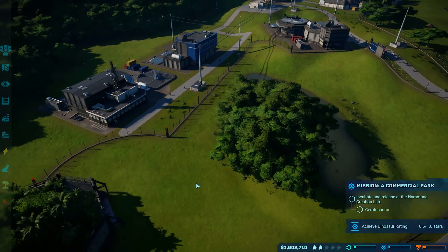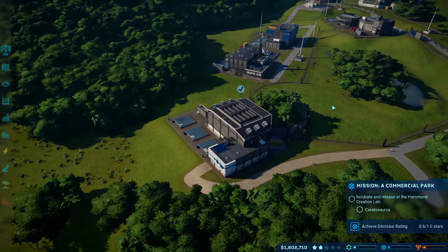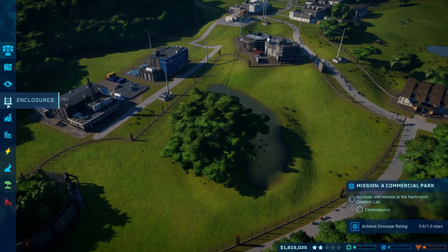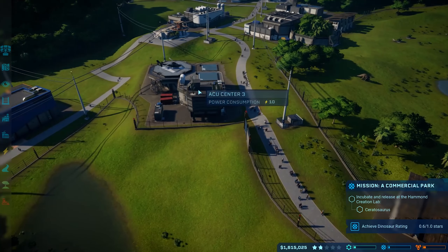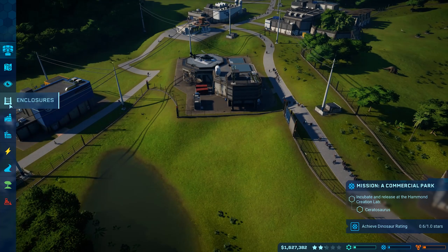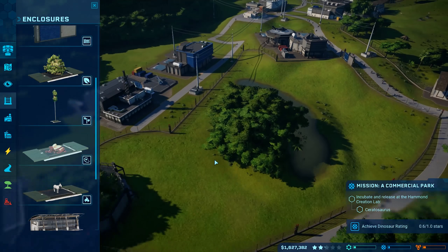We're gonna get some carnivores up in here. As you can see we're ready to release this, so before I do we should probably put in like a gate - that'd be helpful. We have the gate over here next to the ACU Center, I guess that's good. But we also need something for him to eat. What do these dinosaurs eat?